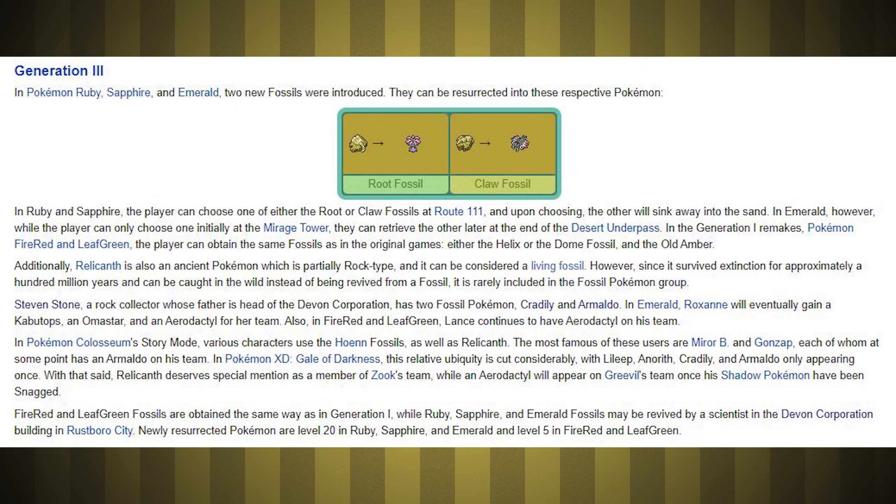Not gonna lie, I'm pretty excited for this one. I really don't know what to expect. There's only two Fossils in Emerald, so we're only gonna have two Pokemon, and neither of them are absolutely amazing, so we've got some challenge. Cradilly and Armaldo are the evolved forms of the Fossils, so that's what we're gonna have by the end of the game. One's Rock and Bug, and the other is Rock and Grass, so we're looking like we're gonna have more type variety than in the Red Fossil run.